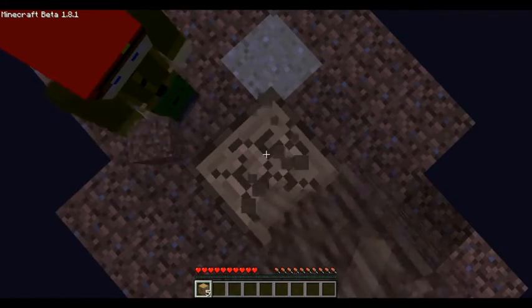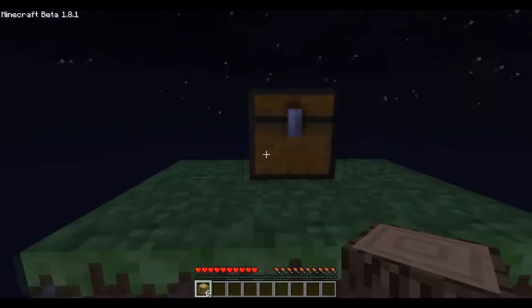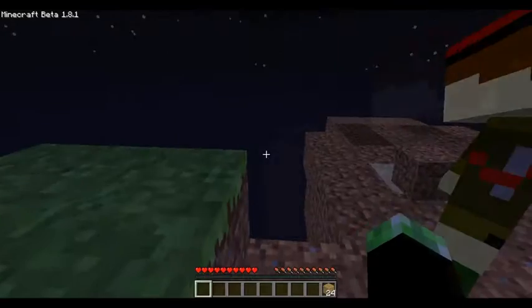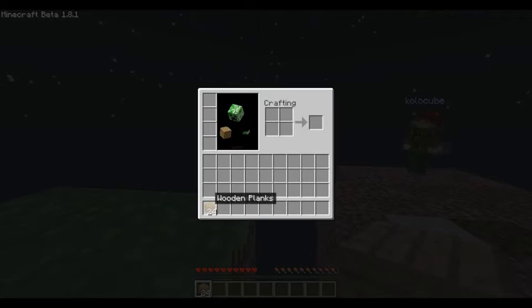Now we need to make a cobblestone generator — we need to knock the ice first. Oh, I'll go make sure we don't lose any saplings if they spawn down.